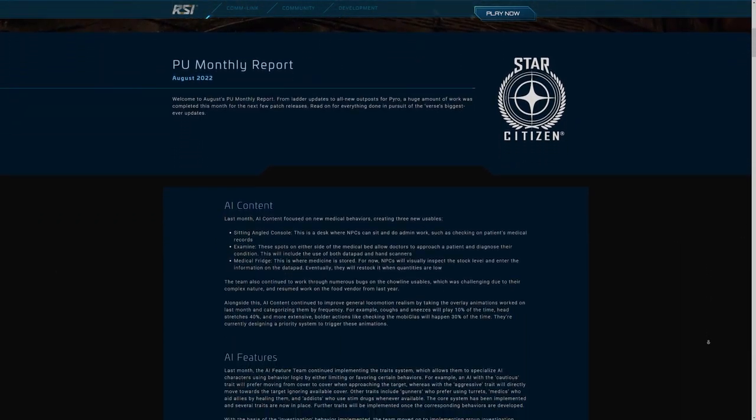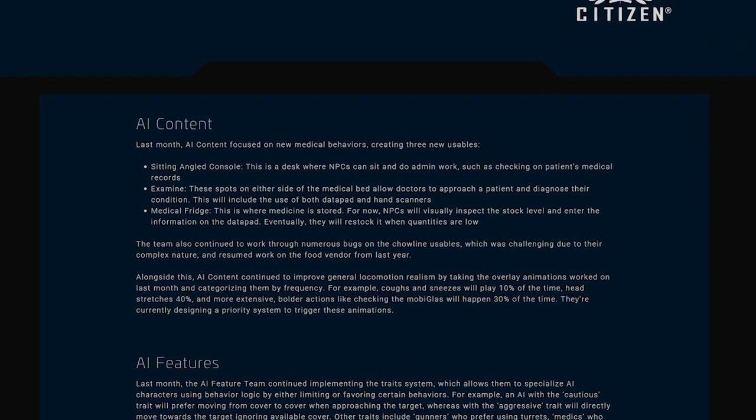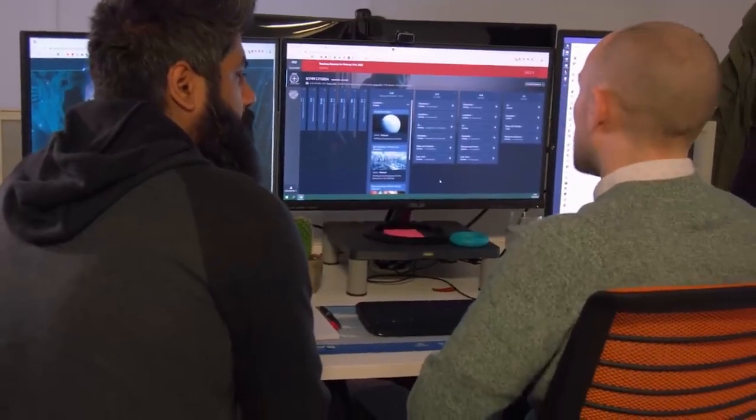Let's start with some AI content development. Throughout the AI segment today, you're going to hear a lot of things that sound like proper game elements — it's another reminder of where the studio finally is in this game development process, and they're exciting things to hear.